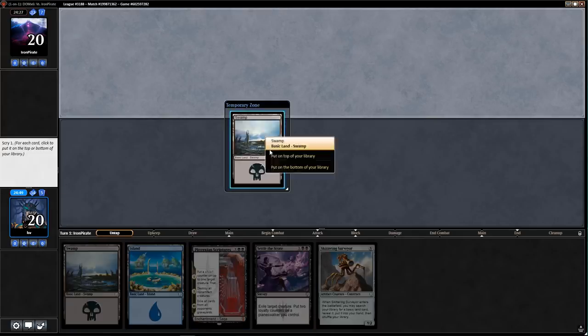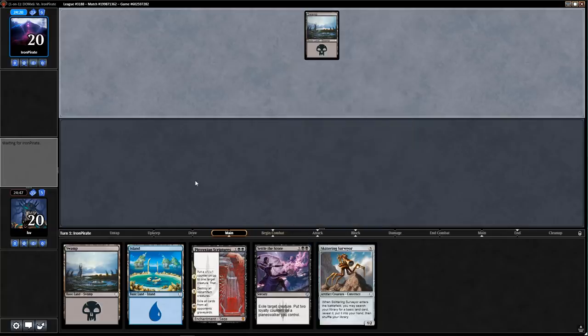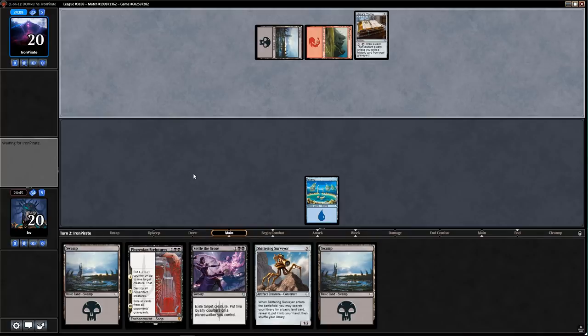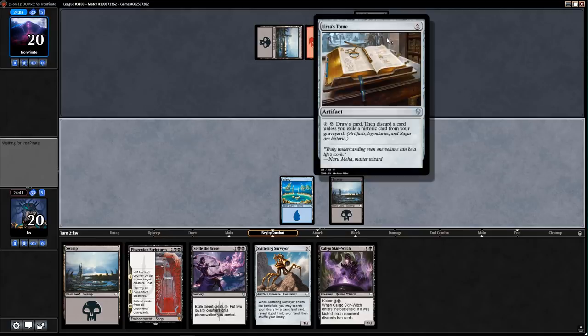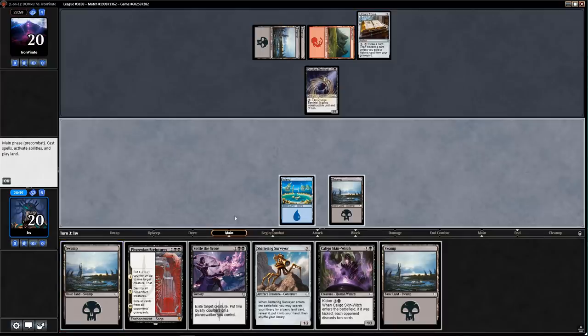This is a good five-card keep because it has a wrath, a removal spell, and a way to get another land that's conveniently an artifact. If I can slow-roll the Scriptures and put the counter on one of my other artifact creatures, I'll have multiple creatures survive the Phyrexian plague. Getting some two-drops already — I'm not going to play the Skin-Witch, it doesn't do anything. They played two cards that don't die to Scriptures — I mulled to five and was banking on that.